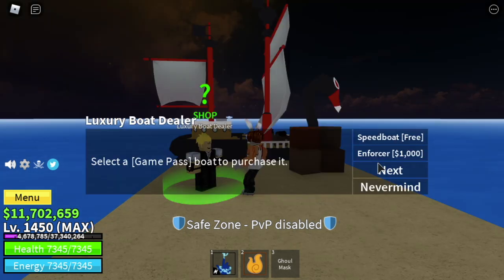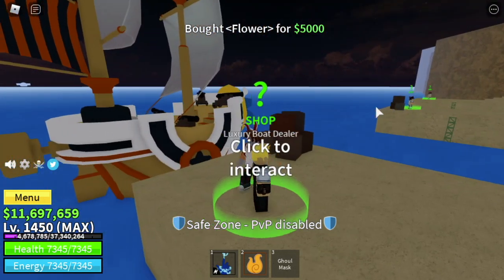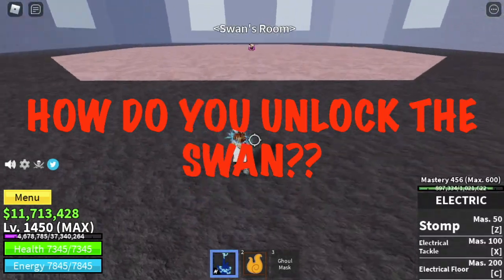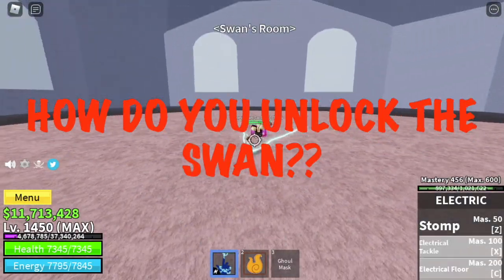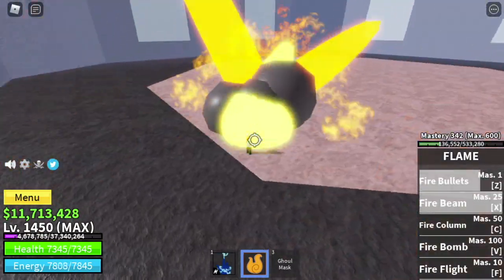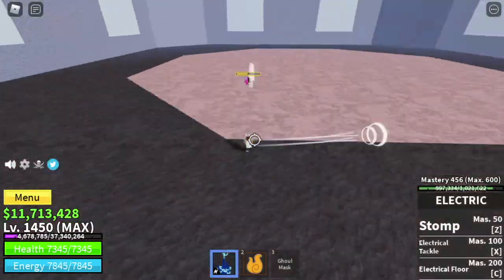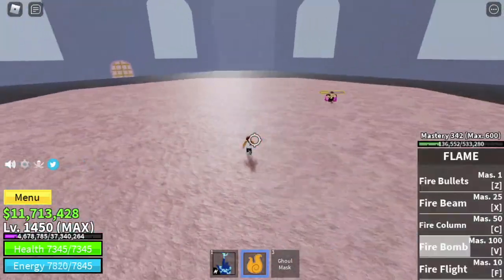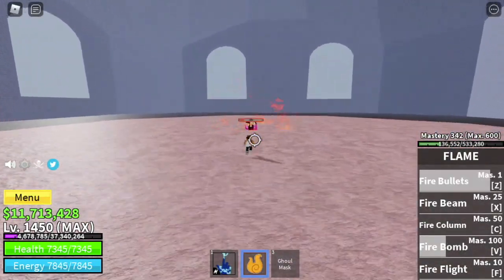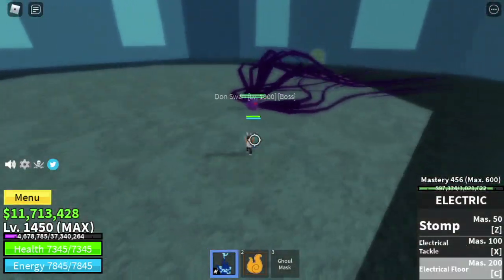The first one is the Swan, and the other one is the Flower — I think Flower is like the Thousand Sunny from One Piece. So how do you unlock the Swan? For the Swan boat, you need to defeat the Swan boss, a level 1000 boss. I think this is the final boss in this map, aside from the raid bosses.